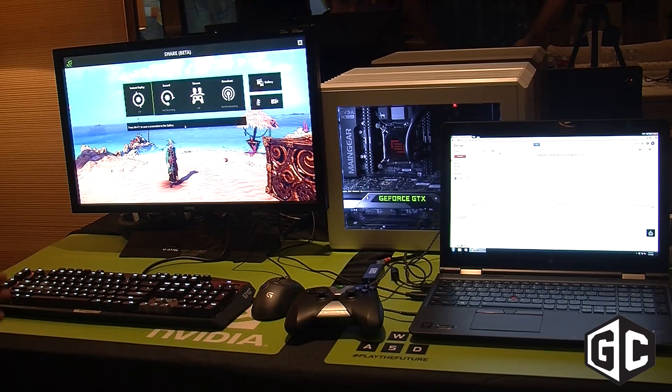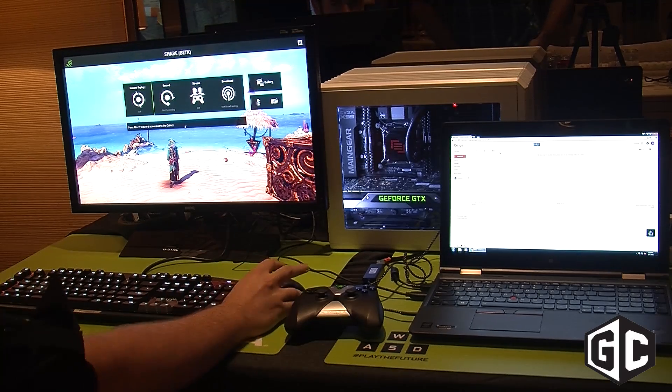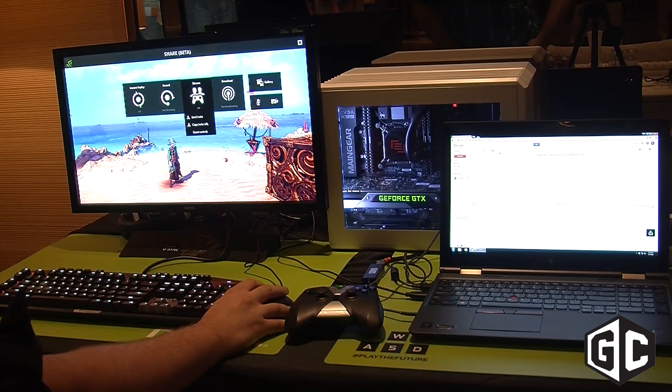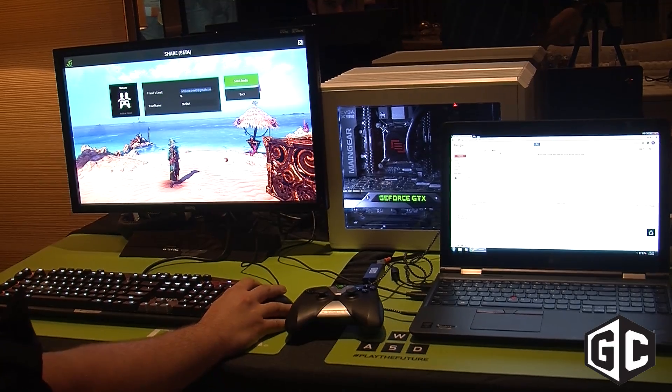We're really proud of this. You hit Alt-Z to bring up our little overlay here, and I want to direct your attention to this streaming button. Now what you can do is go down to Send Invite. This will send an invite to your buddy.